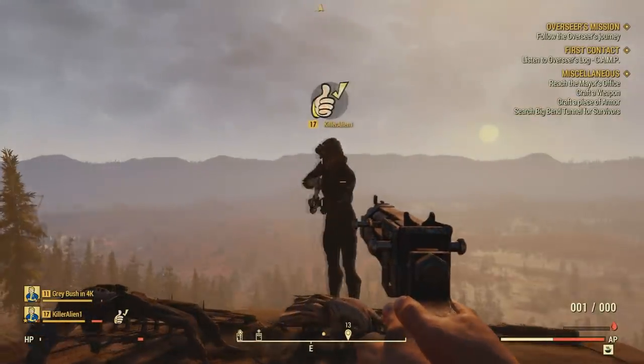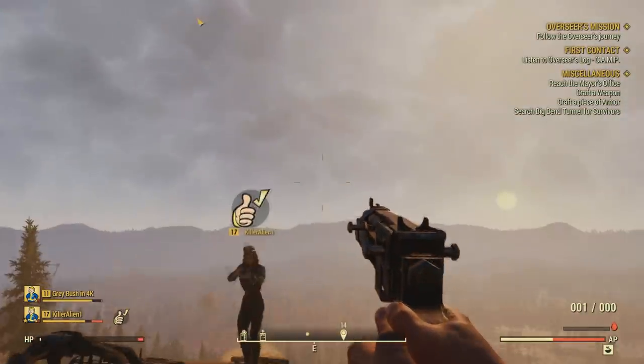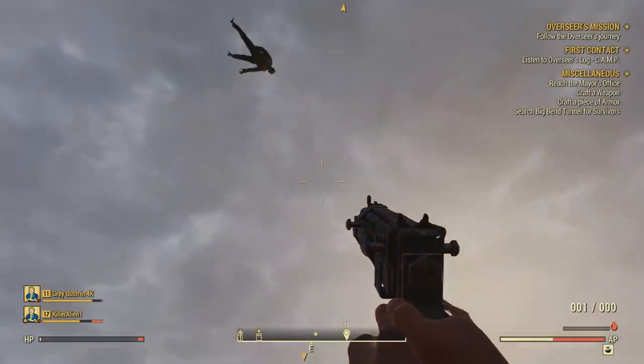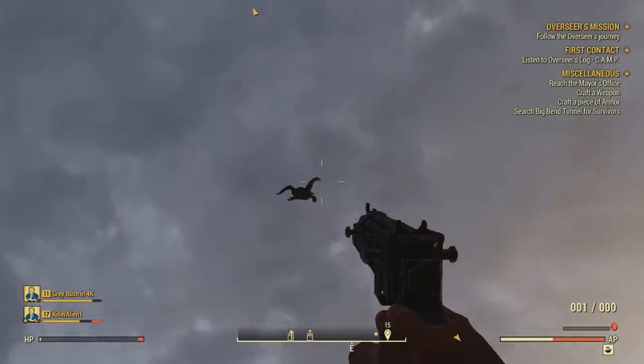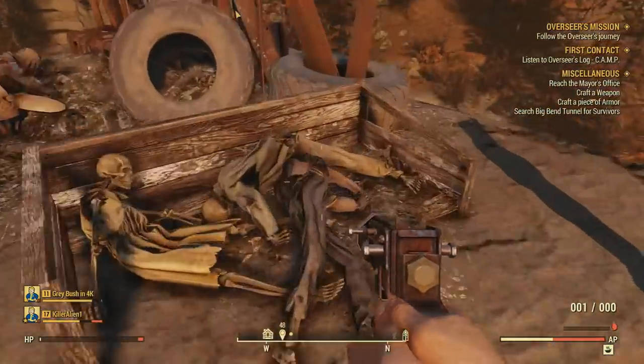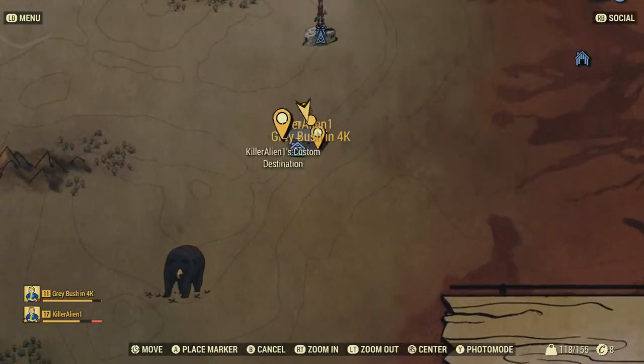Next up I'm going to be showing you some secret catapults that you can find. Unfortunately you can't catapult yourself or your buddies — that would be pretty freaking sweet. Why, Bethesda, why? You had your chance. They are located on top of a mountain. To find these catapults, you want to head over in this general area, and they'll be located right around here on the map.